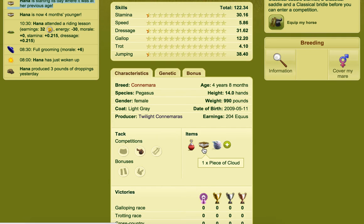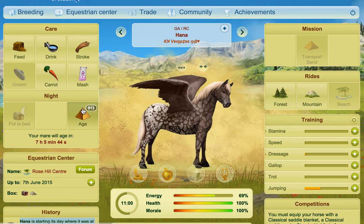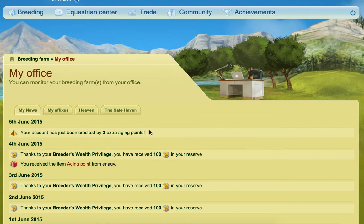If there's a Peace of Cloud pack on a horse, the cloud pack will actually be displayed, and if you hover over it you'll be able to see how many have been used out of it. You can also see that the ageing points have been increased — if you go to the office, you can see your account has just been credited ageing points from using that piece of cloud.